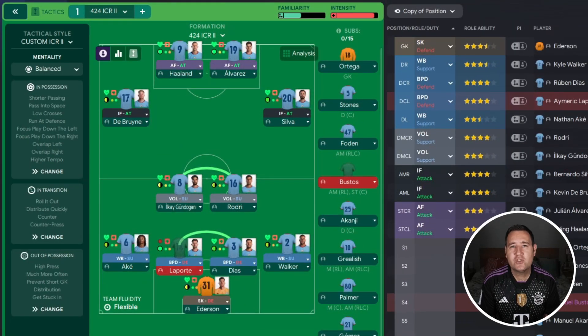The tactic we're testing today is the 424 ICR2. If you want to download it, the link is in the description below. If you can't download it, I run over the tactic at the end of the video so you can copy all the instructions. This one was uploaded to my website - I finally got round to it. If there are any other tactics you want me to test, please leave it in the comments below.